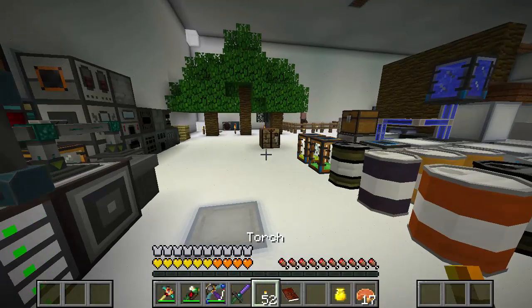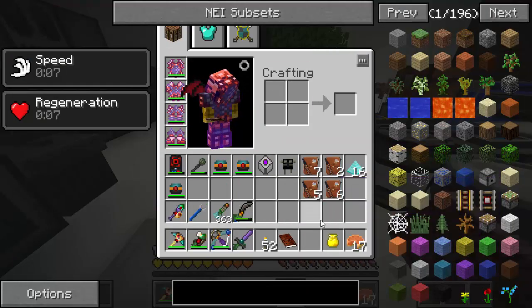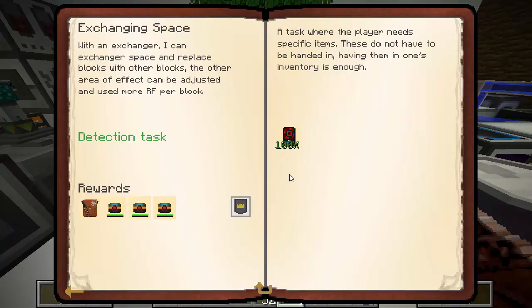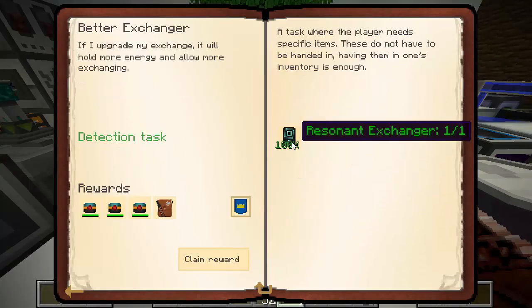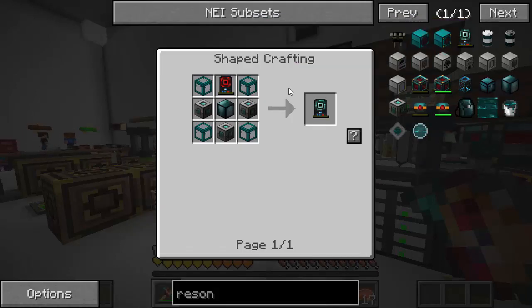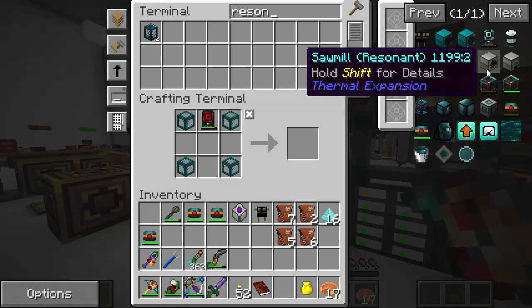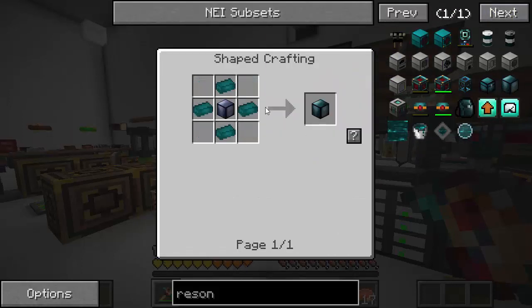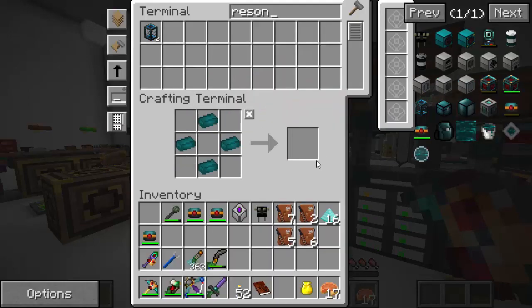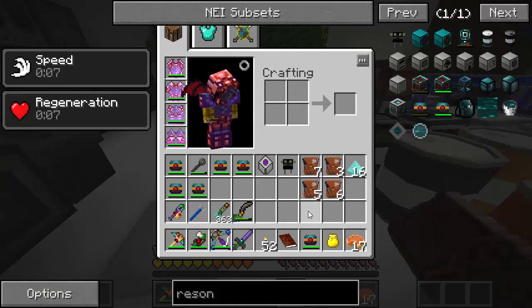That completed this quest — we got a greater bag with resonant flux. Apparently there's something wrong with the quest book and it also completed the resonant exchanger quest for us even though we don't have that item — but we'll take advantage of the bug and move on. Got another bag as well.